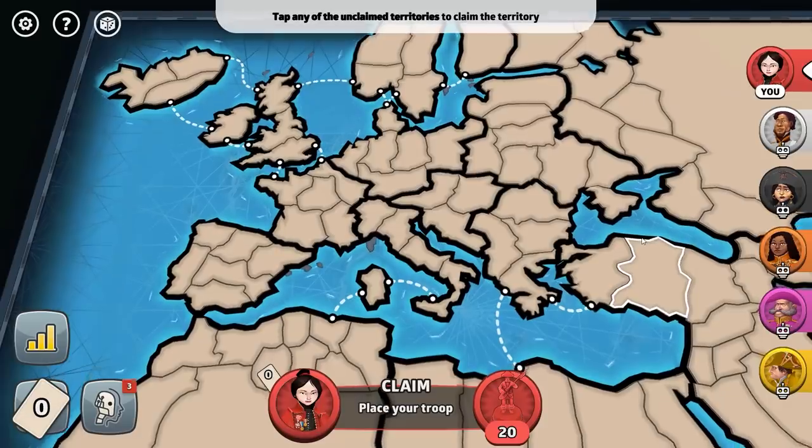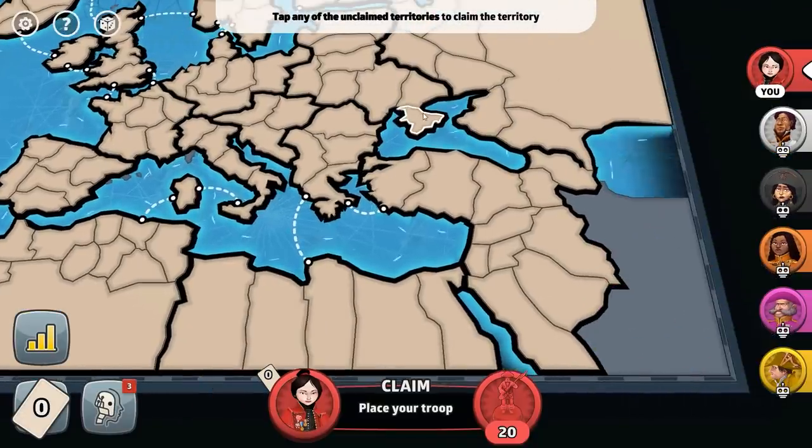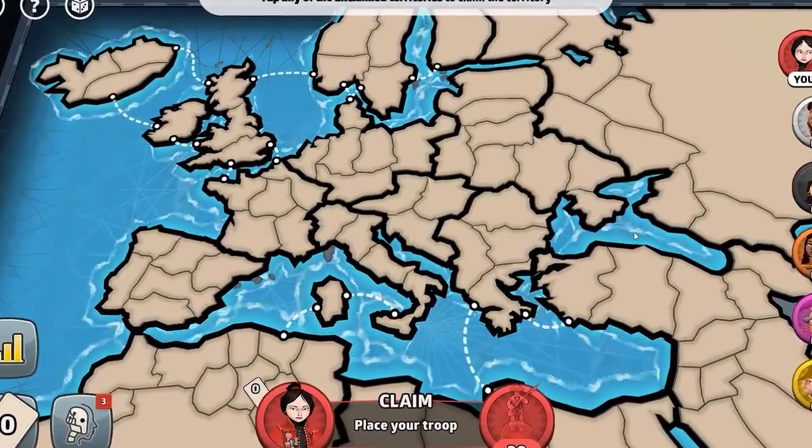So I've already caused a six-way civil war in the United States. What if I did that same thing in the continent of Europe? And not just the continent of Europe, but for some reason North Africa as well, and a little bit of Asia. This is the most detailed European map you can play in the game of Risk, so I think this is going to be pretty epic.